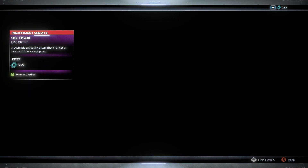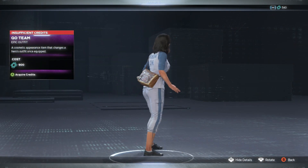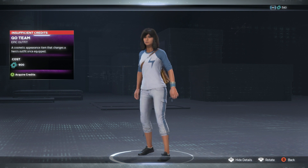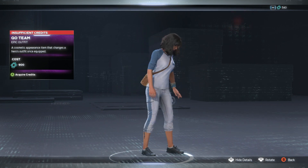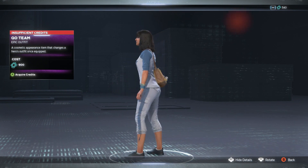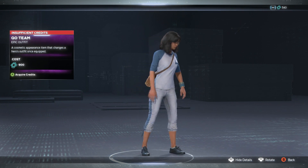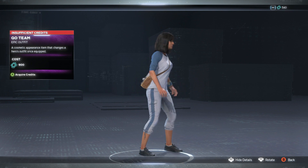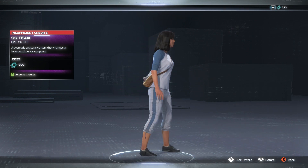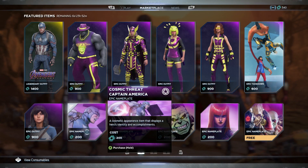Then we have 'Go Team' — let's take a quick look. We've got Kamala with a baseball shirt on, looking like she's ready to help out her team. I like the little backpack she's got in the back — I don't recall seeing that on many skins at all. She doesn't have the scarf but she has that backpack, which is unique. And that's 900 credits — not too bad.